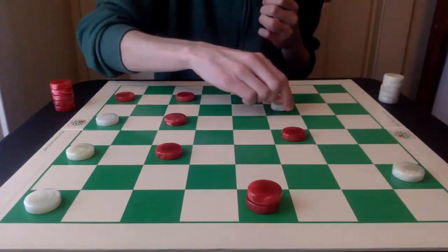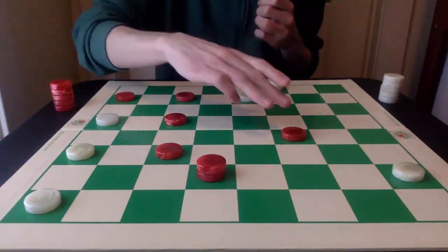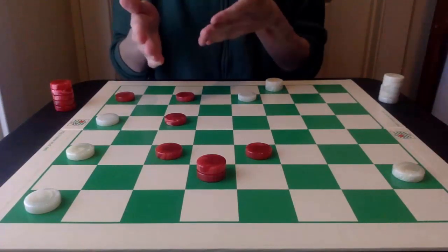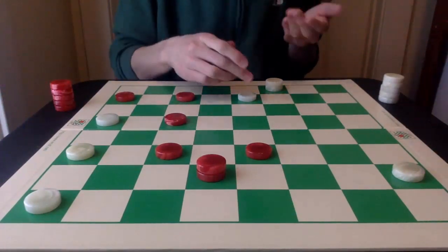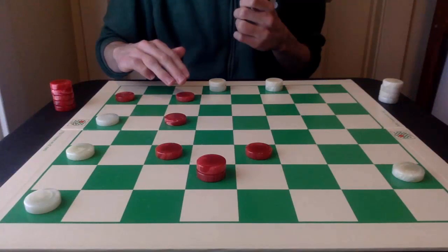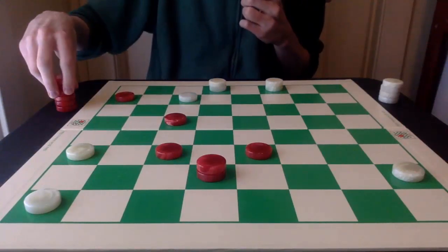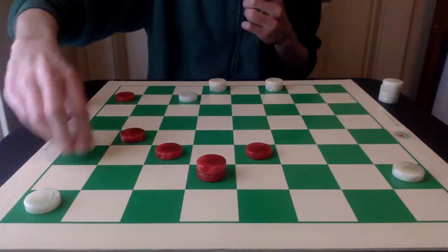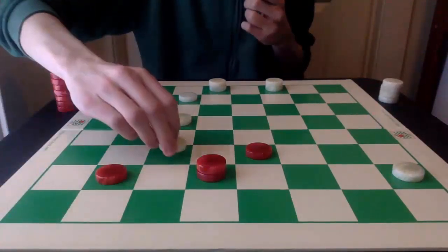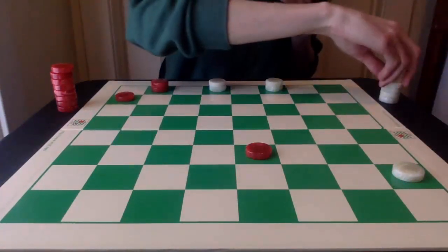Red moving out of the way further. Now red is lining up for a triple jump and just waiting for the timing to be right. After white gets this king, the timing is now right for the triple jump. It begins by going 6-9, and then 14-17, and now the triple jump with 22-25. The game is a draw — just one way to play out this ending.